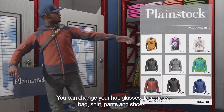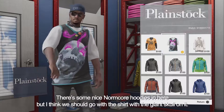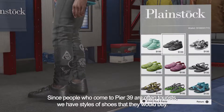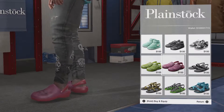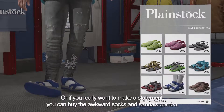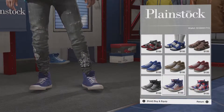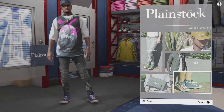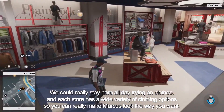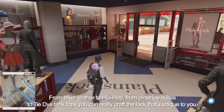You can mix and match any pieces of clothing you want — you can change your hat, glasses, face mask, bag, shirt, pants, and shoes. There are over 700 unique items of clothing that Marcus can purchase, with over a billion possible combinations. There are some nice normcore hoodies, but I think we should go with the shirt with the giant skull on it. Since people who come to Pier 39 are often tourists, we have styles of shoes they would buy — comfortable gator shoes, open toe sandals, or if you really want to make a statement, the awkward socks and sandals combo. I think we'll go with Stars and Stripes Chucks. From biker leather to hip hop, from pinstripe suits to tie-dye tank tops, you can really craft a look that's unique to you.